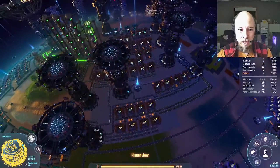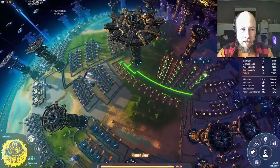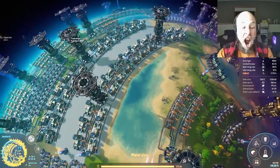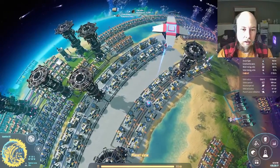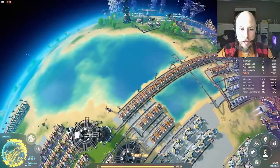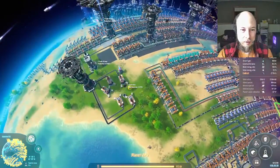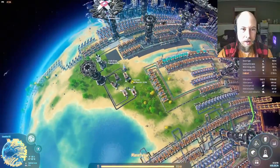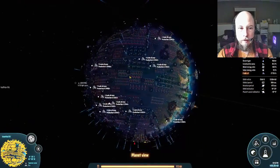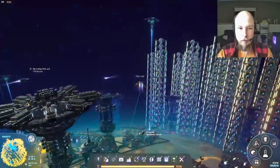Much later than I should have, I built a belt station array: this one produces belts, this one produces sorters and inserters, this one produces factories and miners, and this one the high-level factories. They all use very similar parts so I've got three logistics stations importing common parts for all of them in one place. I've got a real stockpile with real production that replenishes faster than I can use them.